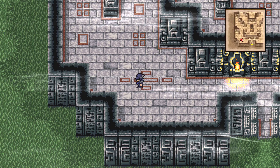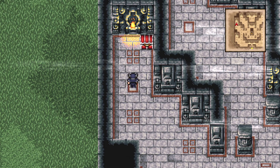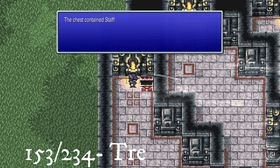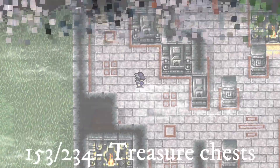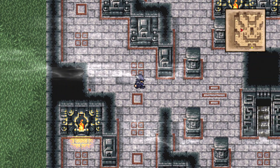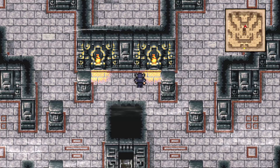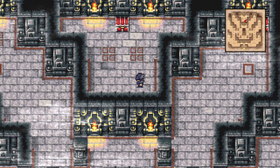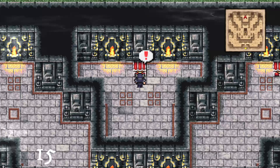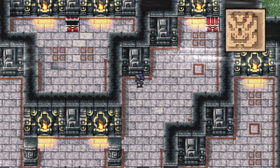Head left and up for the first chest, then head right to the top middle area and go through the wall on the right hand side to get another chest containing a white robe, a very good armour to put on a character. Head back through the wall, then right to get a chest, and then down to the bottom right for another chest.